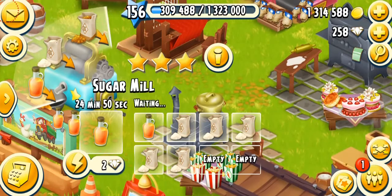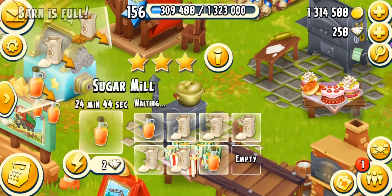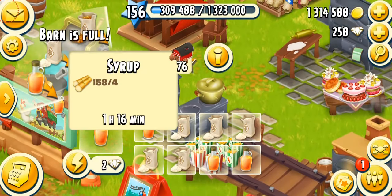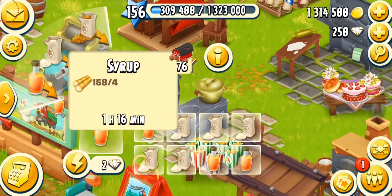For the sugar mill, I wouldn't normally say to sell everything, but syrup is a good way to make coins. If you have enough sugar, keep making syrup all the time — it also helps you master the machine quickly. Ten syrup sells for over 900 coins. I currently have 76 syrup and I'll be selling a lot of them in this video.